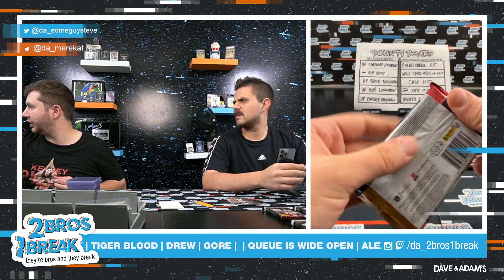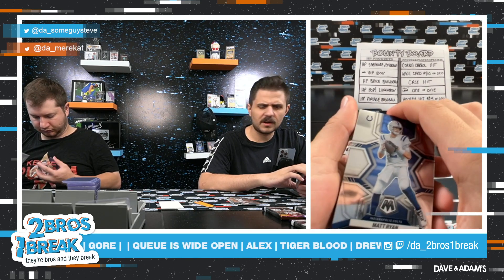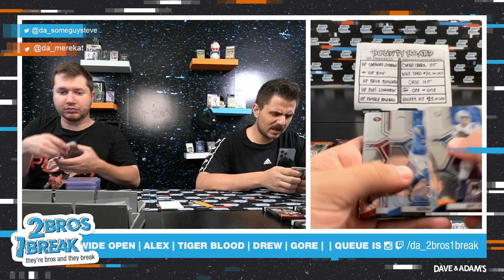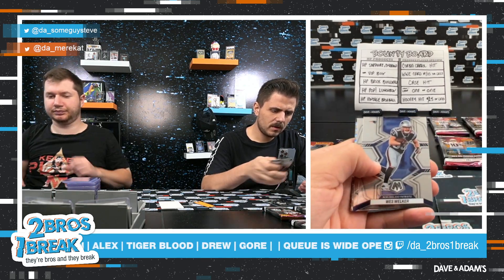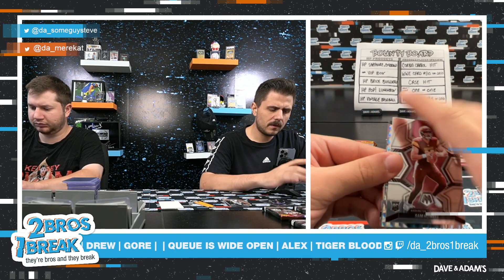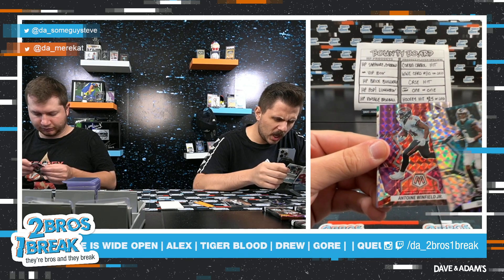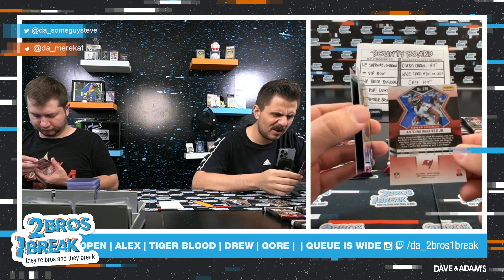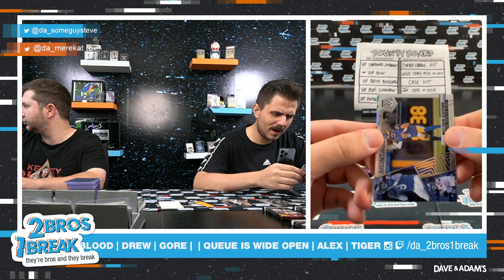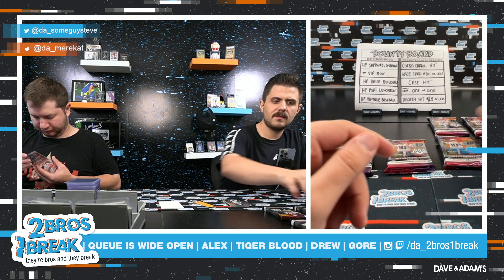Pack number three is Steven. Base: Keenan Allen, Fred Warner, Tom Brady, National Pride, Wes Welker. Rookie Jalen Naylor. Another Sam Howell rookie. Mosaic parallel of Devonta Smith — purple! Antoine Winfield Jr. out of 49, nice low number. Matthew Stafford Edge montage, Debo Samuel refractor swagger. Not a bad stack — nice hit, Steven.